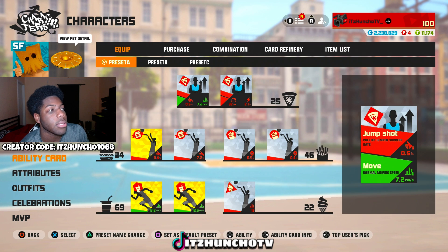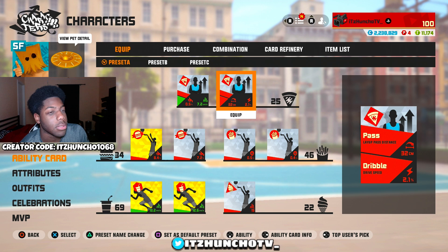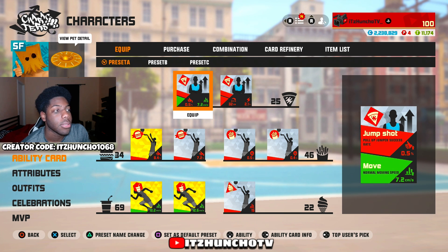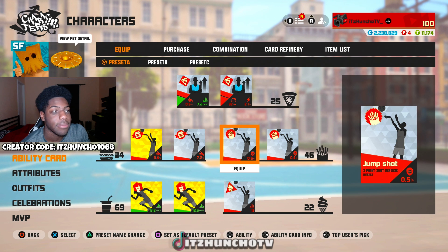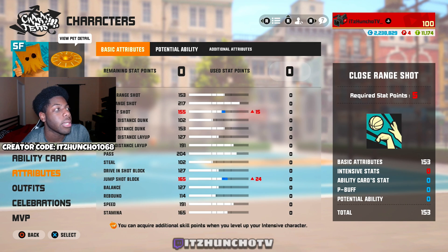Hopefully I can get these cards way better. I definitely want a drive speed card up here, also a three-point success rate up here, and I want to replace these with either a three-point shot release speed or just a flat three-point shot attribute.